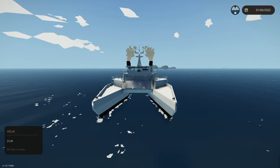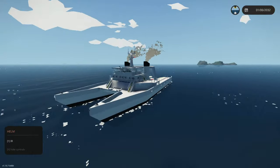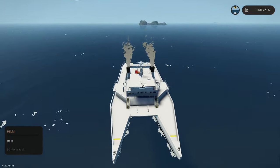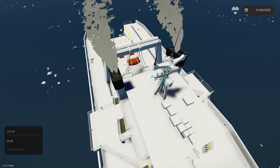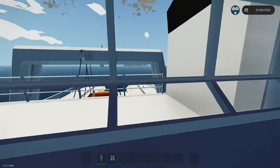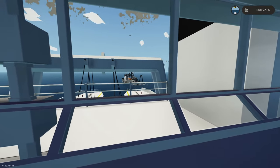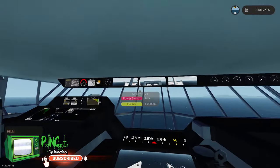Hello everyone, welcome back to some more Stormworks. We're back working on our massive rescue ship. I've done a couple of boring things offline, but I did add a bunch of microcontrollers on the roof and upgraded the mast — there's a lot more equipment on it. Oh, close call with that ship there!